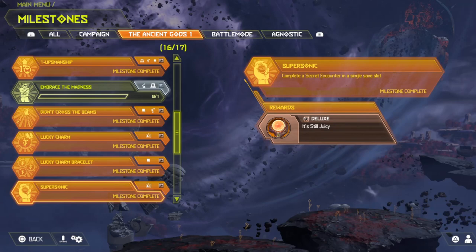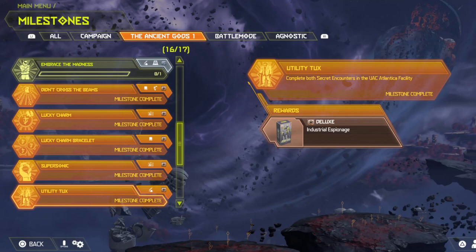Supersonic: complete a secret encounter in a single save slot. You get the It's Still Juicy icon. For secret encounters, just look on the map — that's the best advice. They should be there on the map for you. Complete both secret encounters in the UAC Atlantica Facility and you'll get Industrial Espionage and a Skintervist Slayer skin, which is an alright recolor.